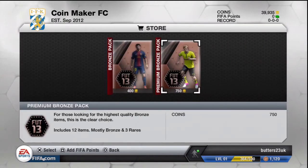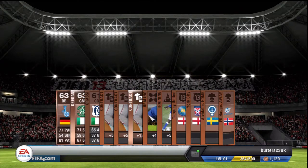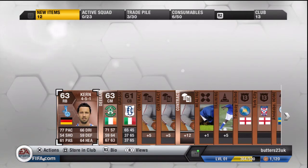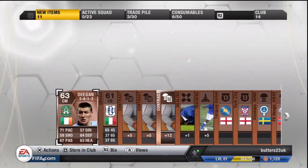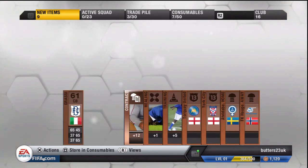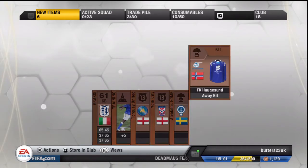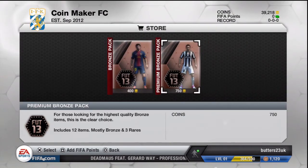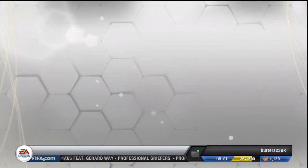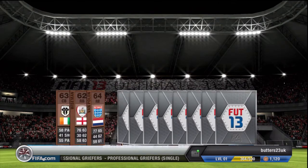Straight on to another pack and we have got Kern. Is he German? Yeah, he looks decent actually — 77 pace, he might be worth a good few coins. And Deegan, 71 pace for a centre mid, pretty good. More contracts and a healing card. I don't know if anybody else is noticing it, but because of the lack of injuries, healing cards are just not selling at all. I'm even struggling to sell gold ones.